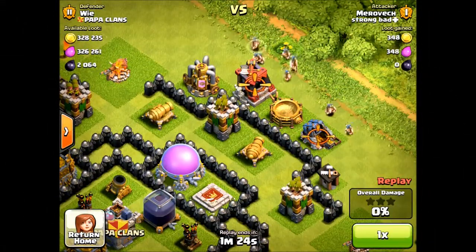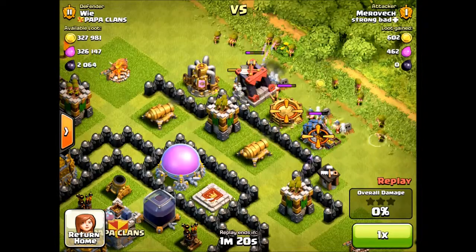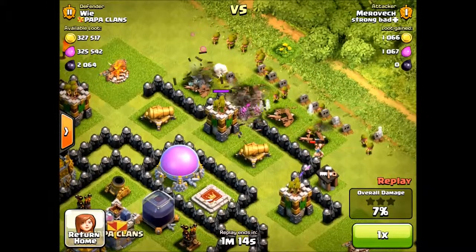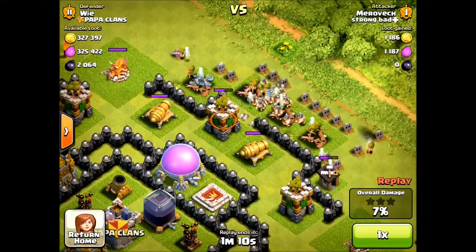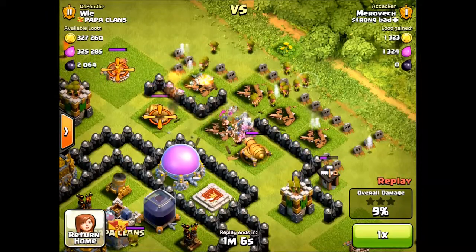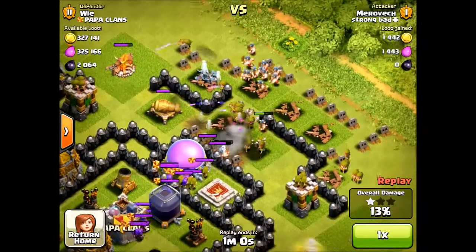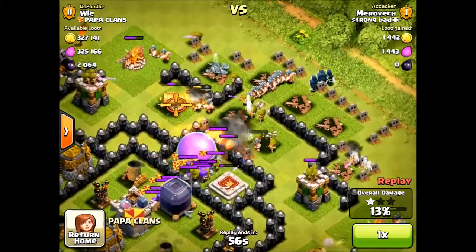In this clip, you're going to see Barbarians being used as shields, in which you deploy a line of Barbarians and then a line of Archers behind them. The Barbarians soak up the defensive damage while your Archers shoot at the defenses that are targeting the Barbarians. As you can see, once the first wave of Barbarians was killed, I dropped another wave to continue soaking up that mortar fire and the Clan Castle troops while my Archers continue doing damage.